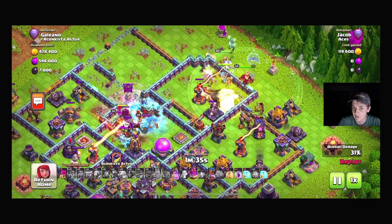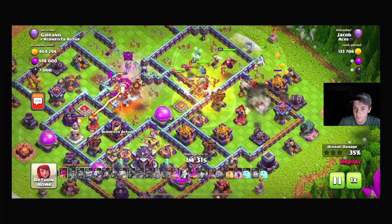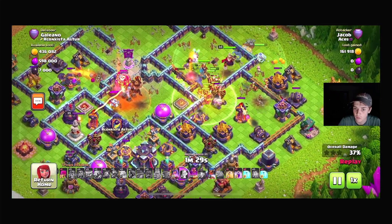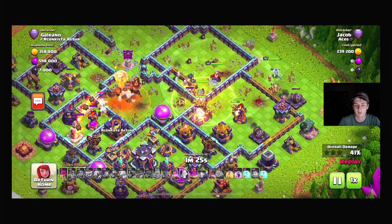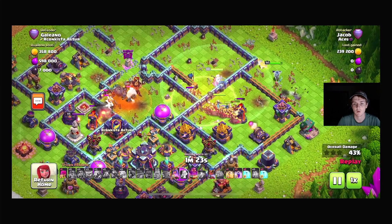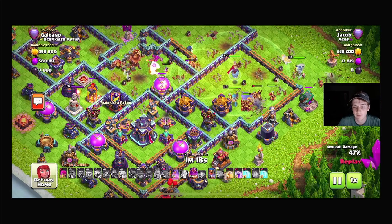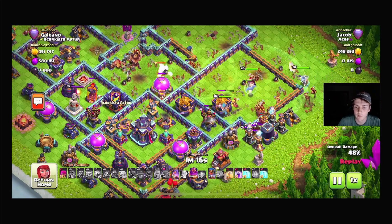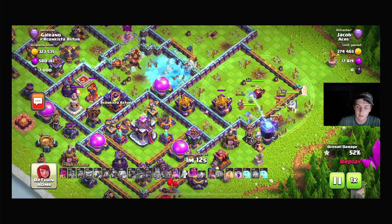Unfortunately in this attack the queen walked outside, but we adapted and placed down our hog riders quickly. We're able to use the two heals along with the five freezes, and that's why I love this attack strategy — we have so many options to keep our heroes and hog riders alive. The five freezes along with the two heals and normally a rage to get through the Town Hall is awesome.